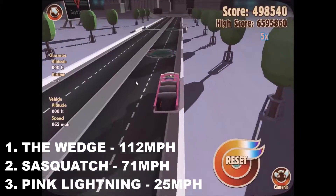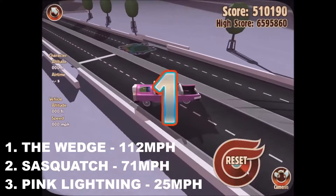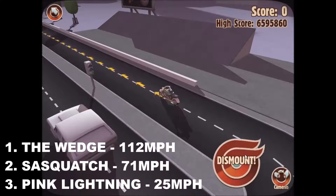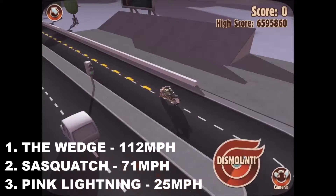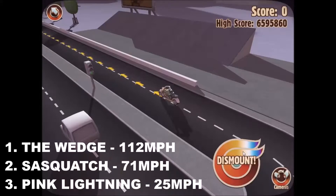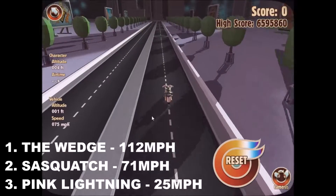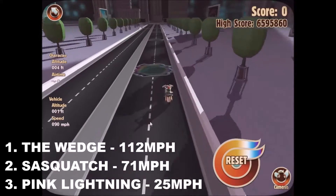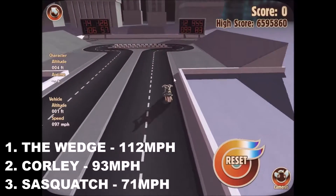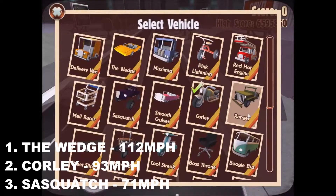Now here's the Smooth Cruiser. It's already had a bit of a collision with the barrier, and it's not quite going to make it to the end — just going to come to rest against the wall. Now, because the Sasquatch, the Pink Lightning, and the wedge all finished, you have to finish now to score points. Wow, the Cawley seems to have some real control — that's put it second with 93 miles an hour. That puts it between the Sasquatch and the wedge. So the wedge is still ahead, followed by the Cawley, and then the Sasquatch.